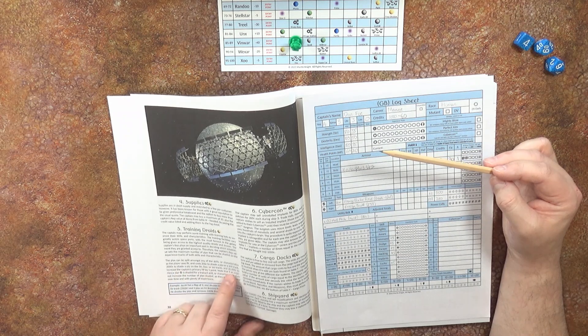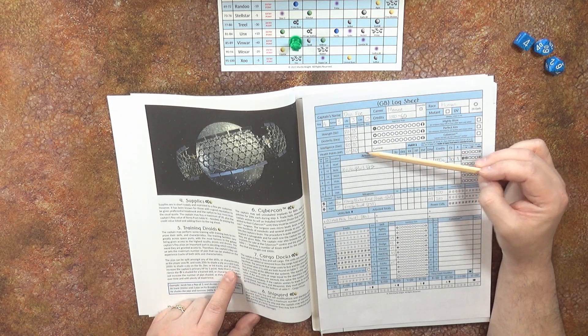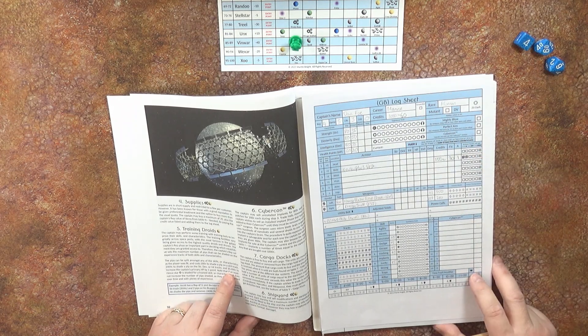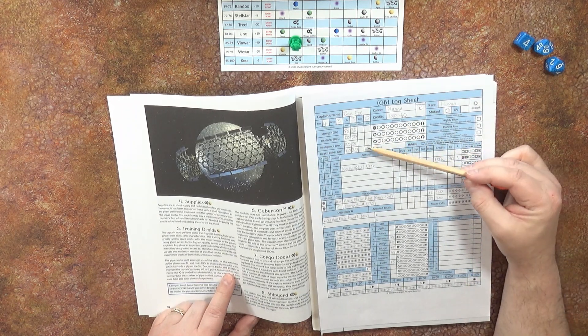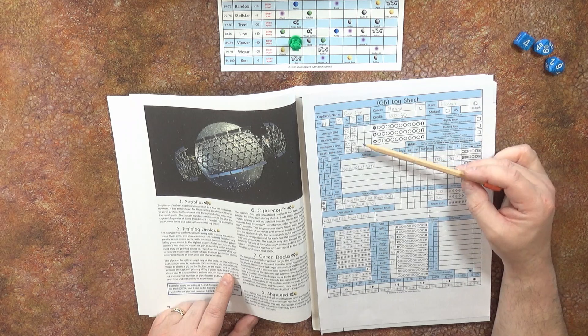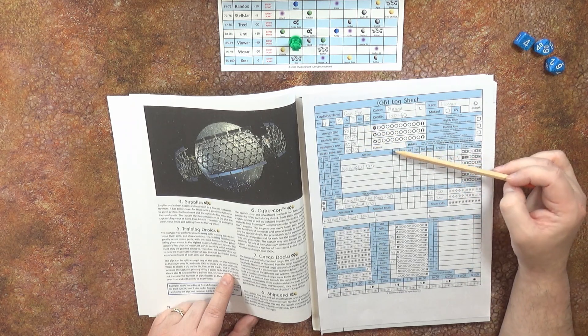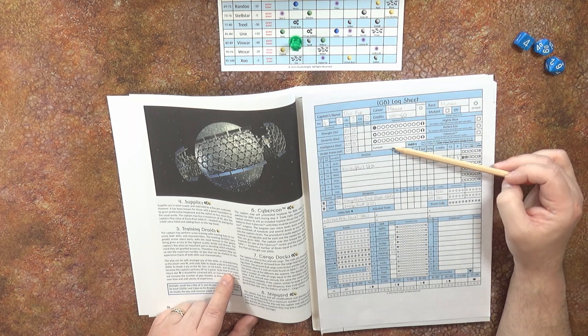It costs 20,000 credits to add one point of health, which is quite expensive. But if you've got plenty of cash it's well worth doing because the higher your primary health point, the longer you'll survive on away missions.